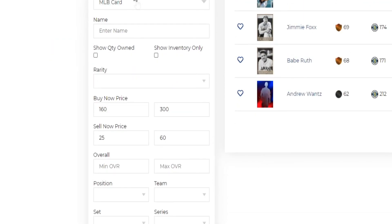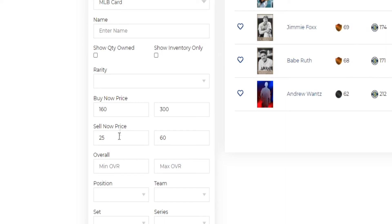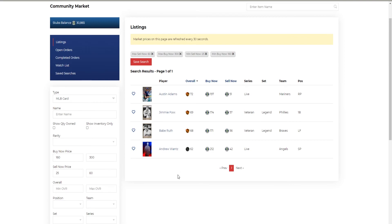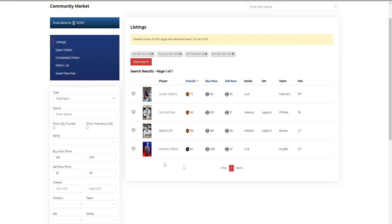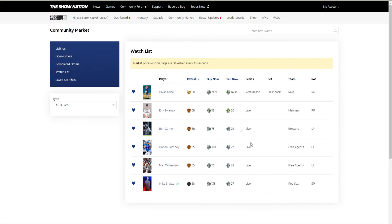On ShowNation.com for MLB 20, search with a buy-now price of 160 to 300 and a sell-now price of 25 to 60. Save that search - I call it Meta 2.0 because it's better than Meta 1.0. You'll get a list of cards that will change over time, so refresh regularly. If you like how a card is flipping, hit the heart button to add it to your watch list for quick access.